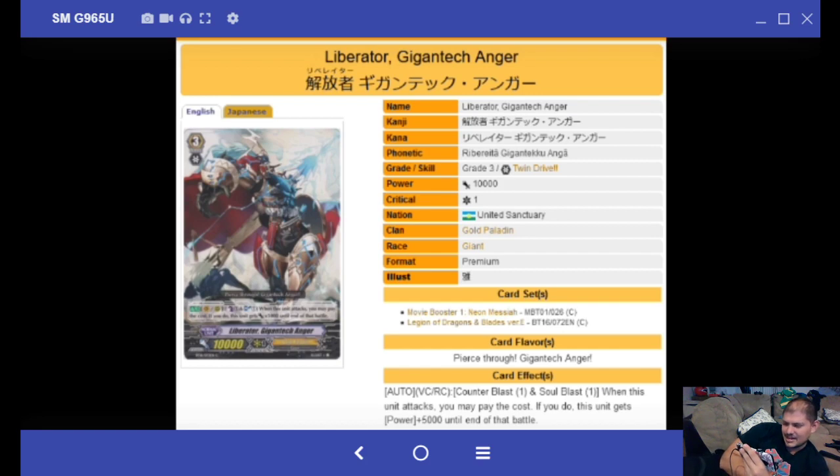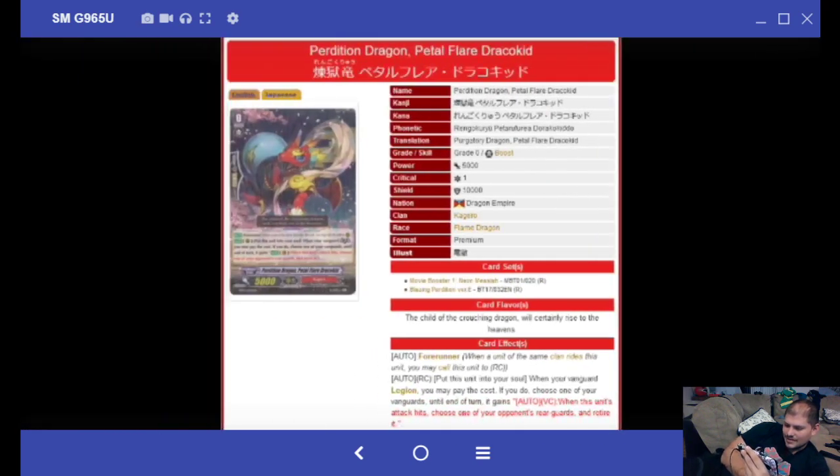Liberator Gigantech Anchor: Counter Blast 1, Soul Blast 1, when this unit attacks, you may pay the cost to gain 5,000 power. That's it for the rest of the Liberator stuff. We don't know how long they'll extend Legion — maybe this will be the last set where they give us everything and focus on G-Era.